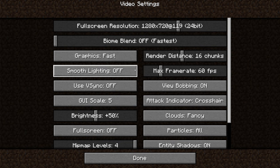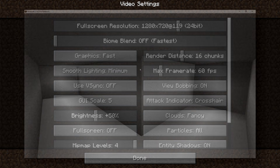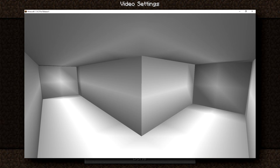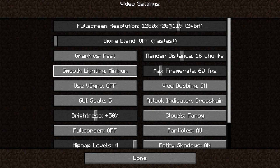Smooth lighting — you can turn it all the way off. This one really affects the way that the game looks. If you can live with smooth lighting off, go for it. But minimum is probably going to be the best option for most people having lag issues. The biggest difference is between smooth lighting off and smooth lighting minimum. Minimum versus maximum really isn't a huge difference. But if you're really struggling to get high frame rates, I recommend just turning smooth lighting off altogether.